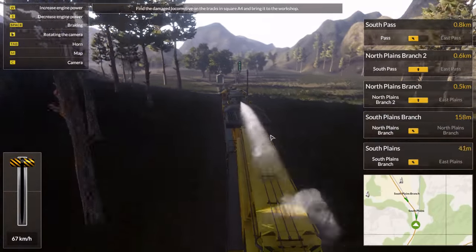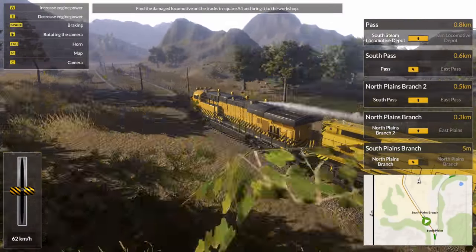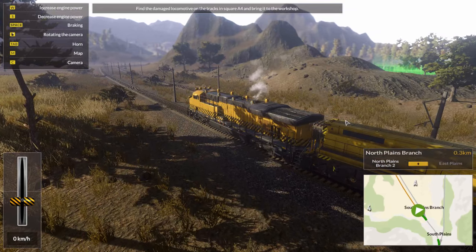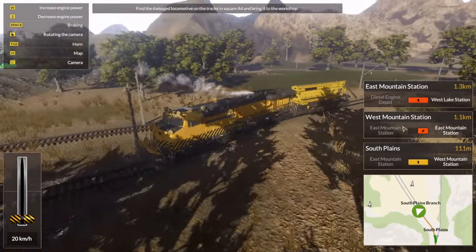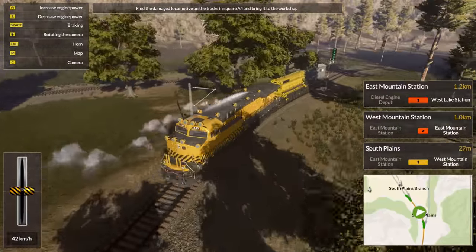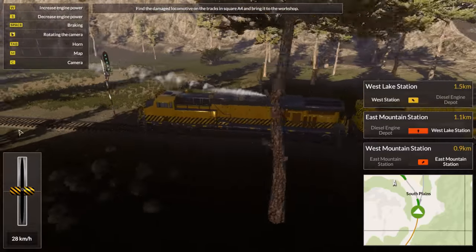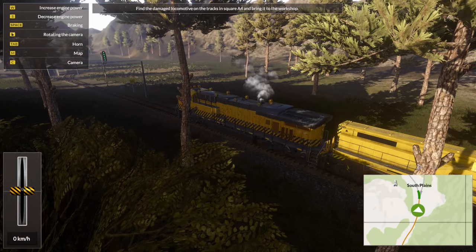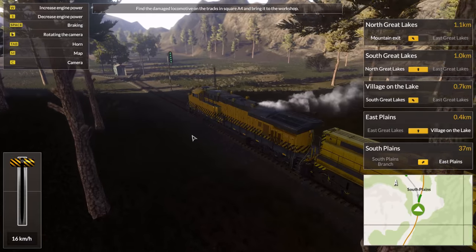There you go. Oh, was it on the right? Darn it — it's on the right, we have to go back. Fortunately we own these tracks, so there's no other trains to compete for them. When I press space it automatically puts the throttle to zero. We can definitely stop quite quick — almost on a dime, considering it's a bloody train. But then again, we don't have cars behind us, it's just the crane.